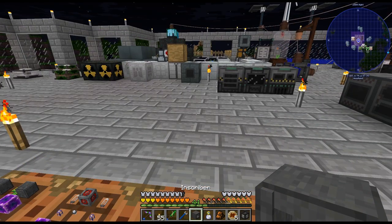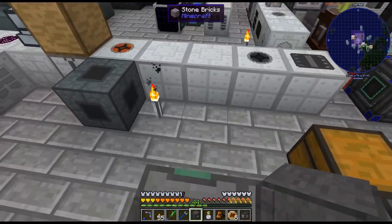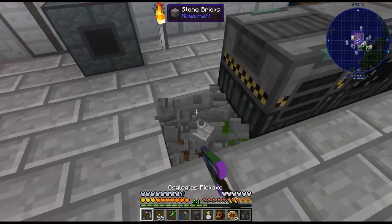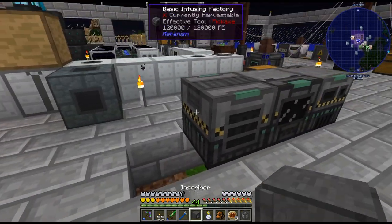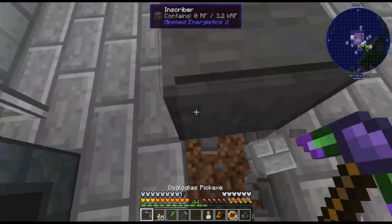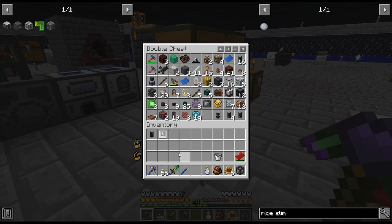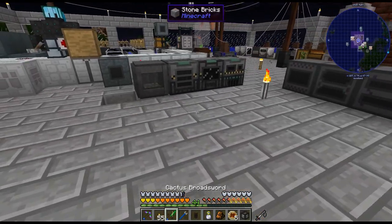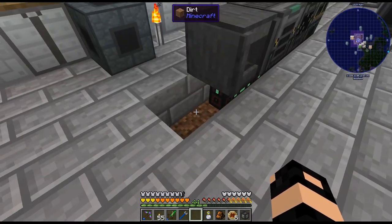There is the inscriber. Now where do I want to set this stuff up? I may just throw them at the end of this. I don't have too many Mekanism machines, so I can always move it if I need to. Let's go down... cable. Alright, so that's got power.